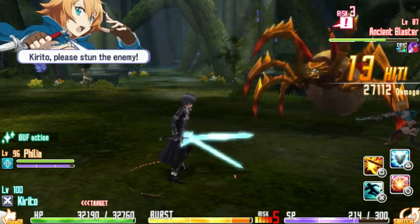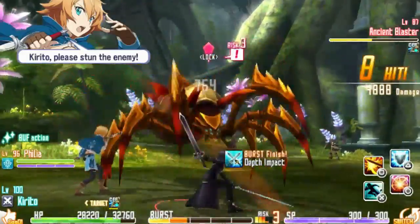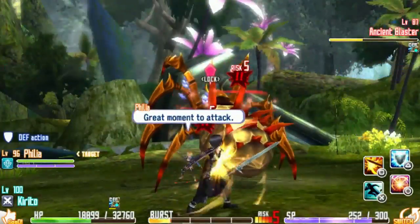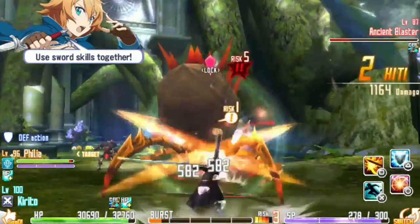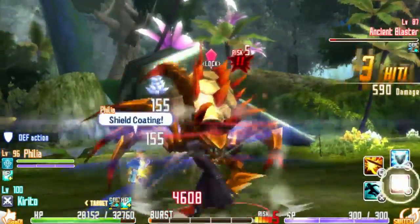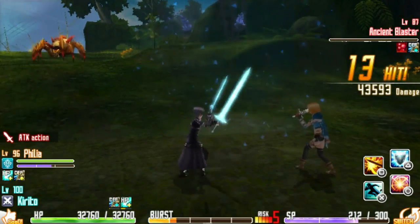Please stun the enemy - how do I do that? Lightning attack maybe? This dude's doing more damage than the tutorial boss! I just healed myself - hold R and press circle. Use sword skills together. We're still getting bopped. She knows what she's doing, I don't. He's dead. This dude was tougher than the boss.